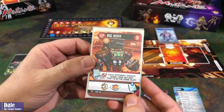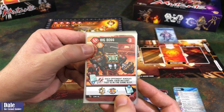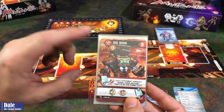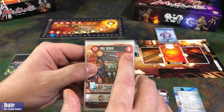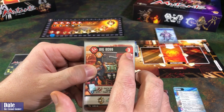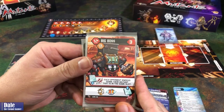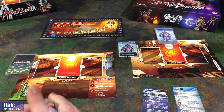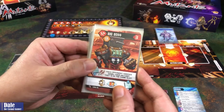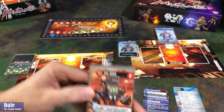Going over the Mutant Cards: up here we have the Gene Types — what we need in our Gene Pool to recruit them, or what they'll put in our Gene Pool so we can recruit. Then the name, how many Victory Points we get when freezing them (which does damage to the main boss), their deploy ability and leave ability. For instance, this one attacks when it comes in, and when it leaves we gain power on the track.